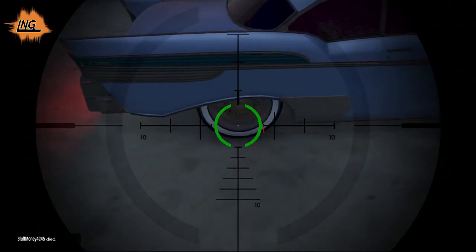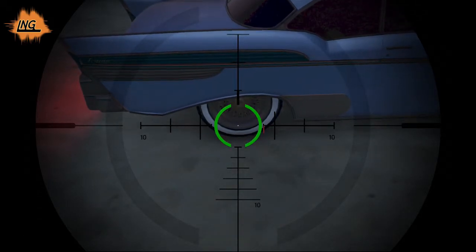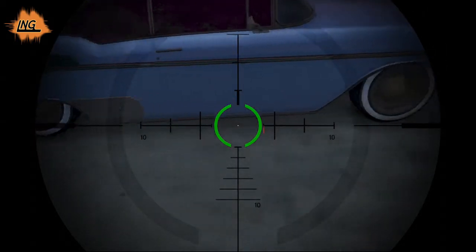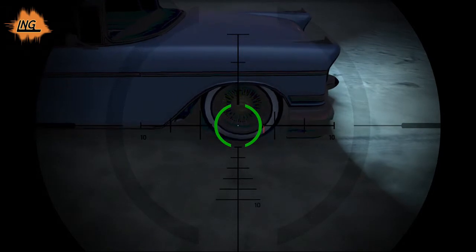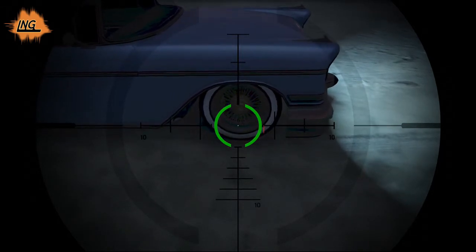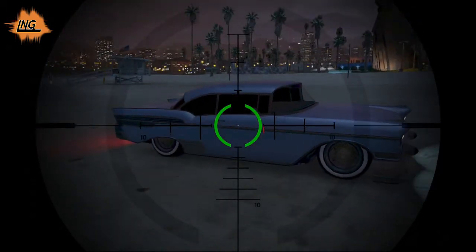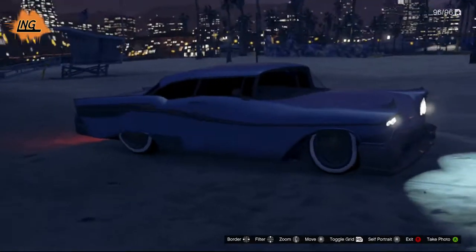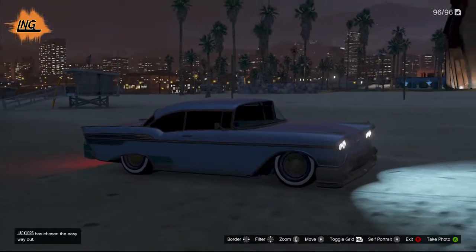Third wheel: one, two, three, four. And then the last wheel: one, two, three, four. And that's the Classic Voodoo for you — it's all lowered. Personally I think this is one of the nicest cars in the game when it's lowered. So with that, please like and subscribe.